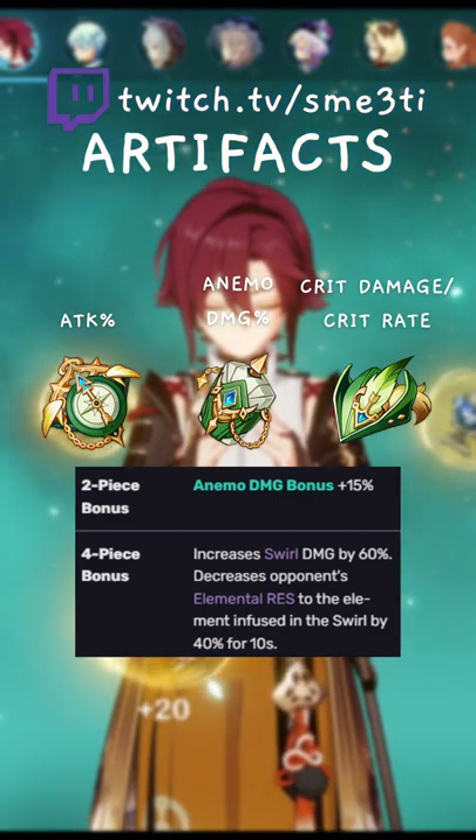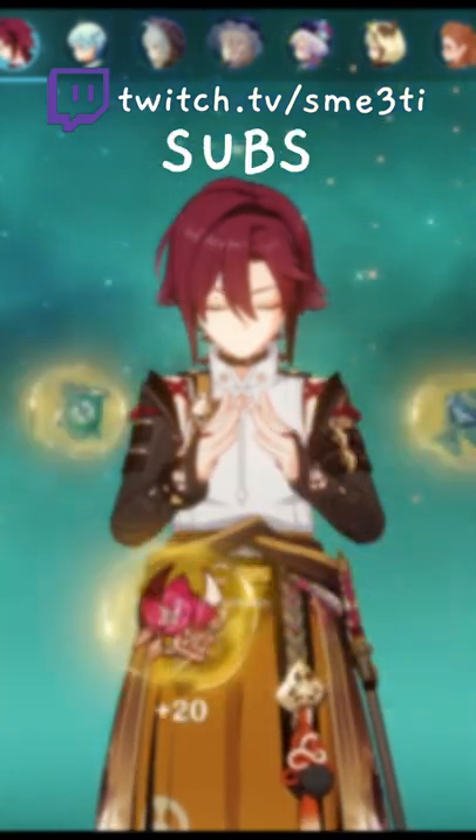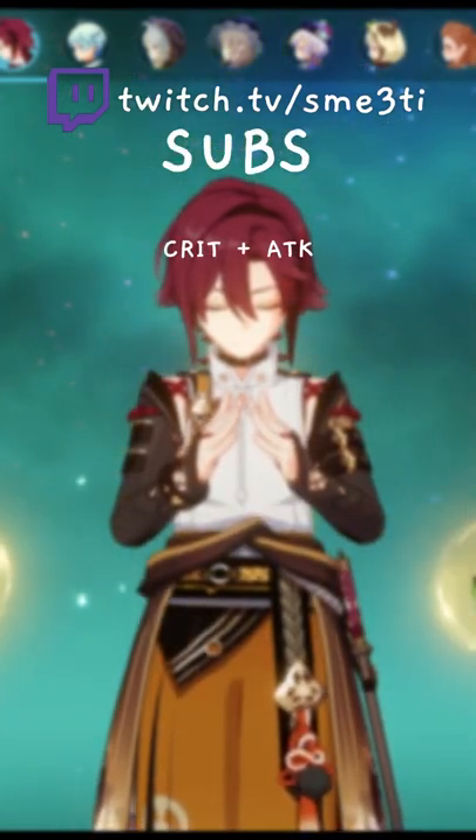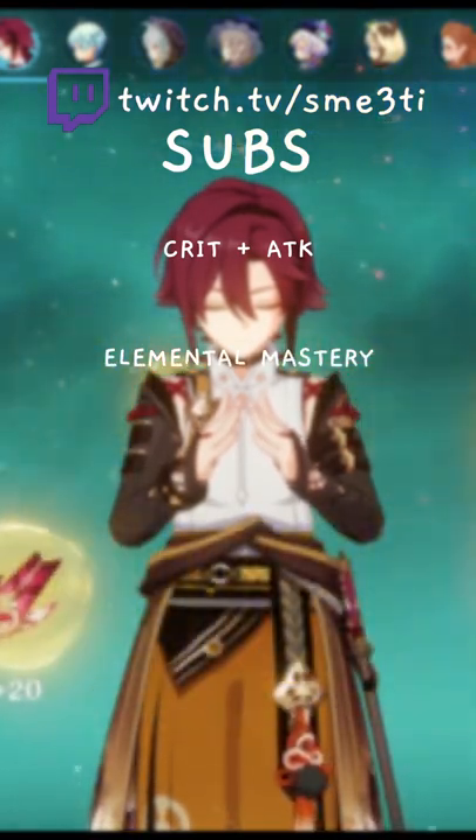If you don't have good crit stats on the 4-piece VV, you can use any artifacts from the attack sets, Viridescent, or even Wanderer's. For his substats, crit and attack are your number one priorities, followed by EM. You don't need a lot of energy recharge on Heizou, so I wouldn't worry too much about it.